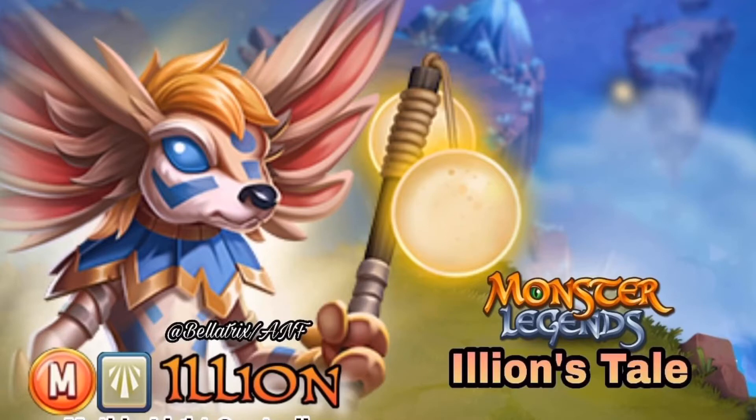This monster is from the light category and is basically a control monster, as Social Point put it. It doesn't have traditional control skills — it has psycho-type skills. She does not have freeze; she has blind, daze, and sunburn, all in just one move. We'll go through her moves in detail shortly.